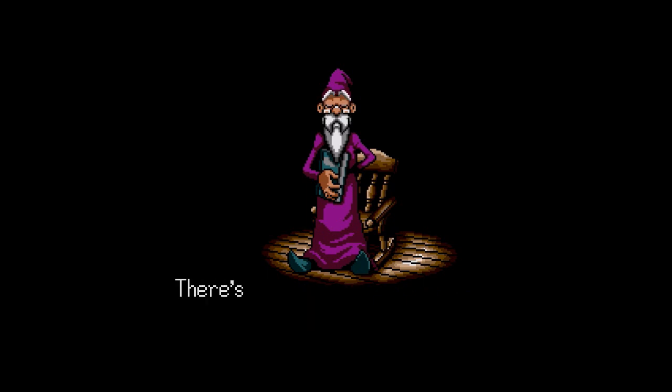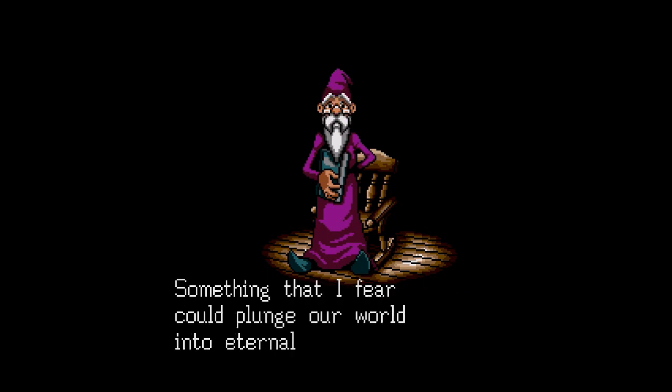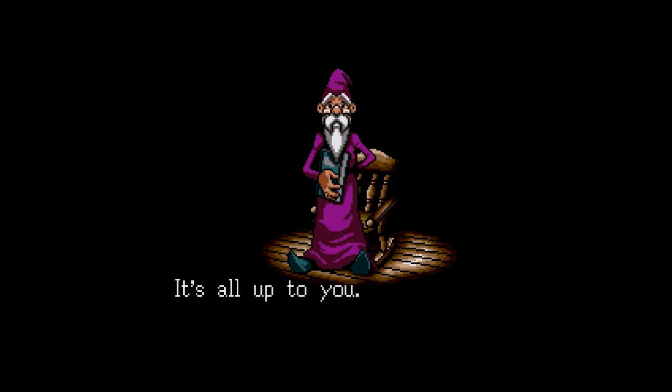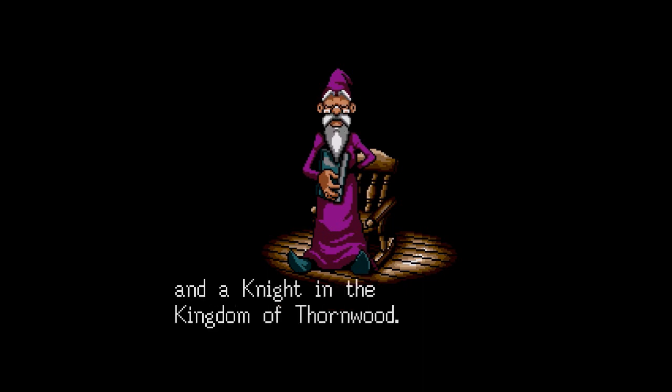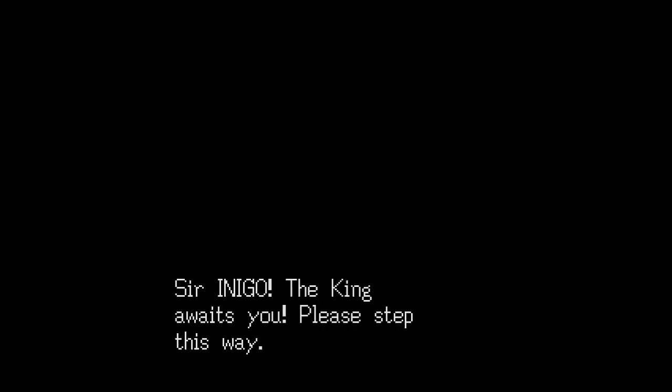The advisor says: 'Inigo, is it? I was expecting you. There's something terrible going on in the Kingdom of Thornwood — something that I fear could plunge our world into eternal darkness. With your help, Inigo, this can be prevented. From this point on, Inigo, you are the son of Mortrid and a knight in the Kingdom of Thornwood. You've got two good friends: Milo Brax and Pyra Mist. Sir Inigo, the king awaits you.'